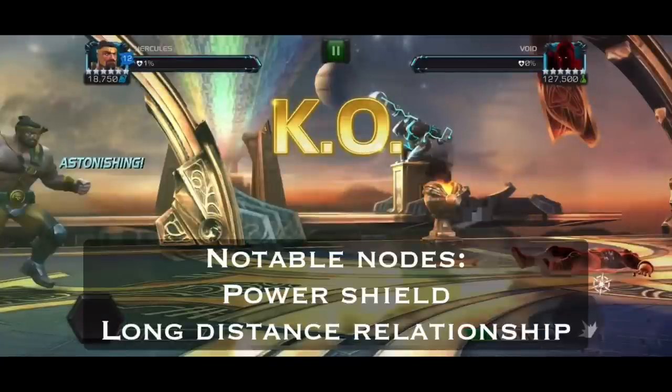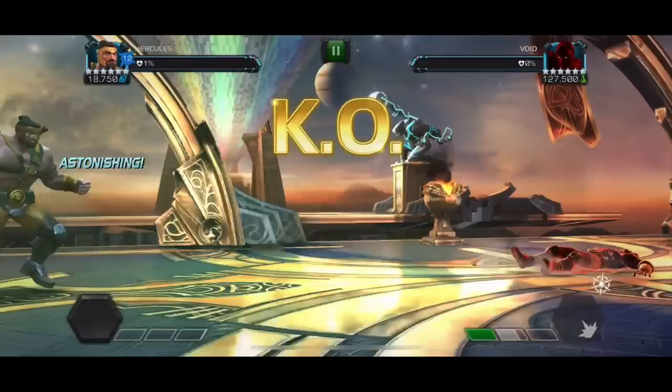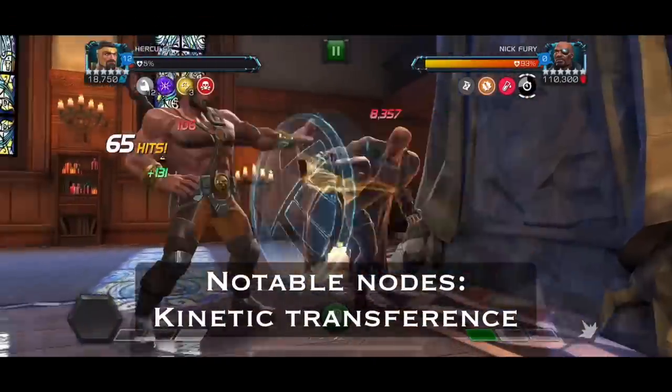The Void fight is very annoying. With the Long Distance Relationship node, every couple of seconds you get a weakness placed on you, which triggers Void's damage-over-time Intimidating Presence passive. It's just very annoying and you need to do as much damage as possible. It is Power Shield of course so it's a bit easier to deal damage. I used two or three revives with Hercules, which is pretty much the best option. You can get lucky with a solo but expect to use a couple of revives.